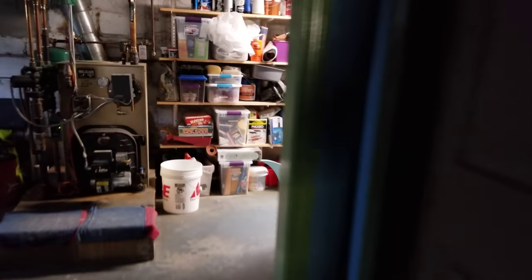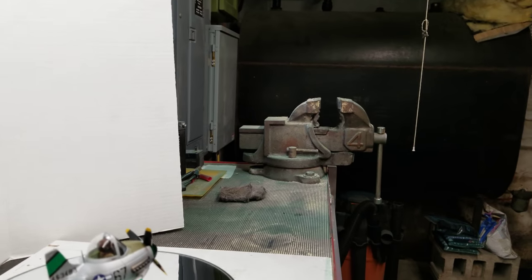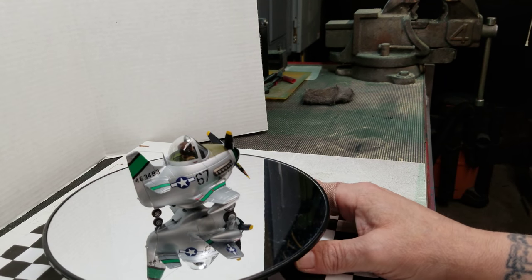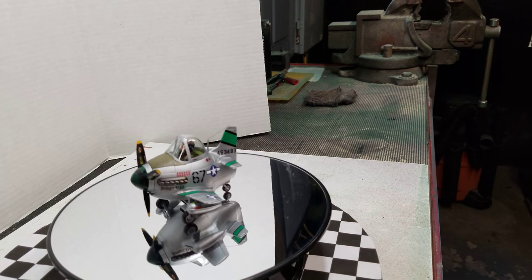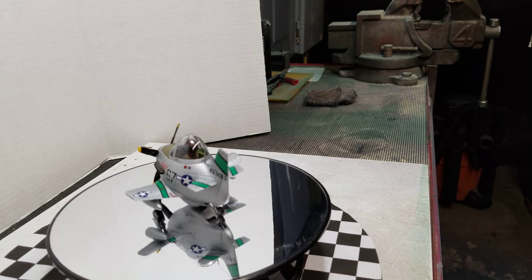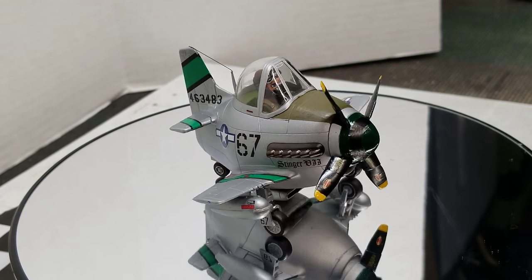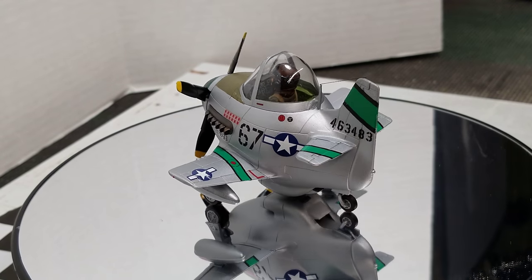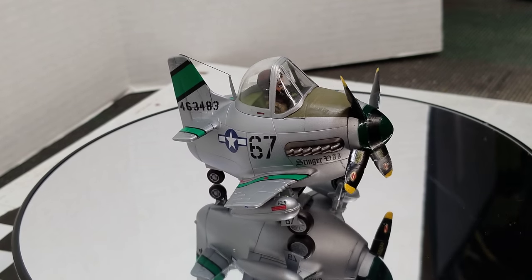We did the P-51 Mustang — there she is, boys, girls, parents, dogs, crypt keepers! Using the old rotation here. One of the blades kind of snapped a little bit but we got it back on. The nose of that plane is a dark green — it looks black but it's not — it's a dark green with a black stripe around it.